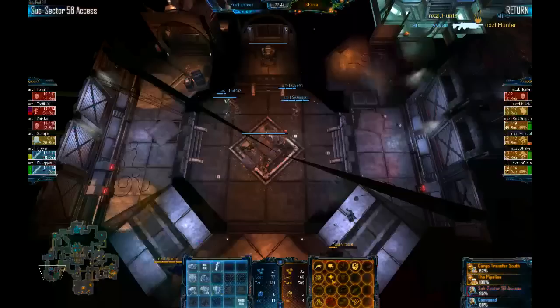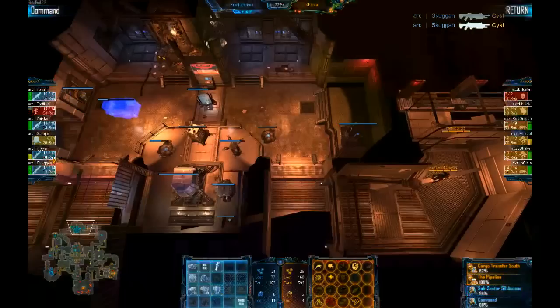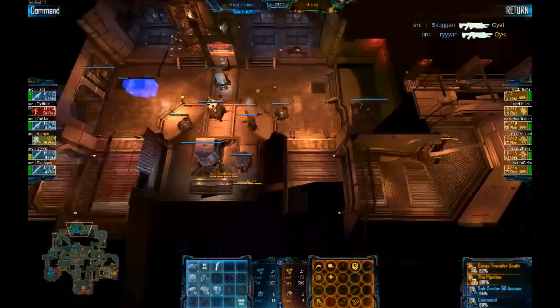We also have a Gorge in Sub Sector trying to bile bomb some mines — but those grenades took him down real quick. It only takes one or two mines to get a good hit on him to take away most of his health. We got a little base rush coming in with two Skulks — the marines just phased out. If they go straight for the phase gate — actually they should go for the phase gate in my opinion.